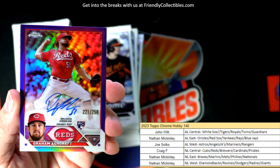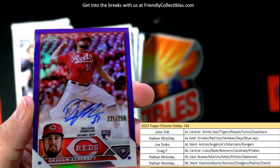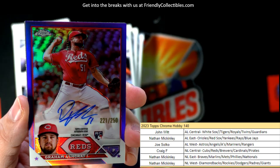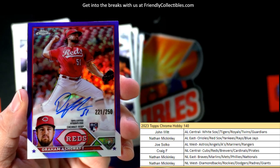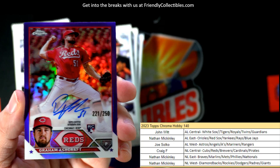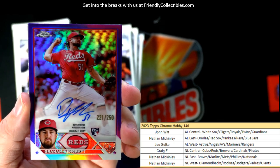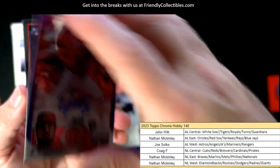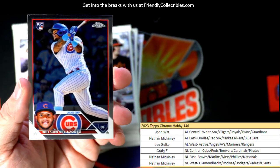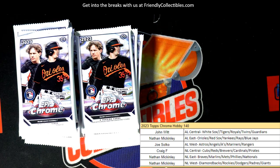And there's our auto pulled out of the third pack right here — it's a Graham Ashcraft 221 of 250 purple refractor on-card rookie auto. National League Central Craig F is the filler winner and he pulls the auto! That happens a lot — those filler divisions end up having the autos in them.